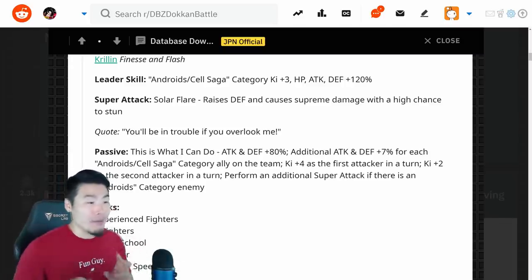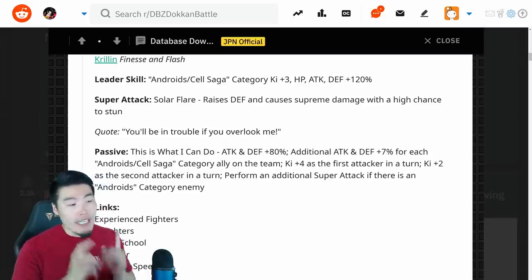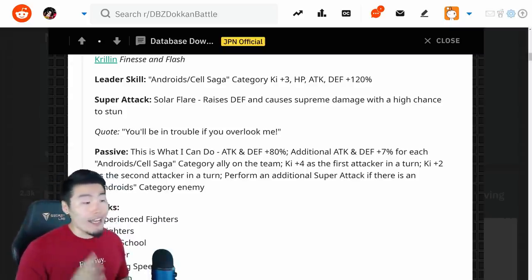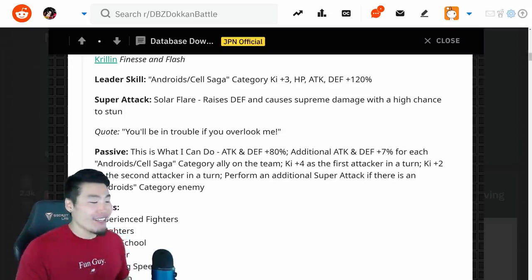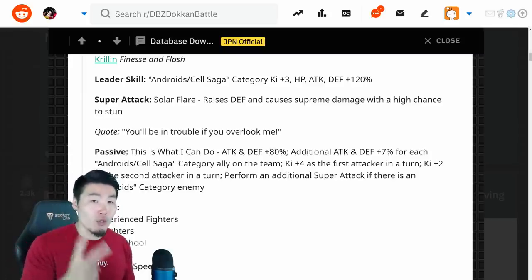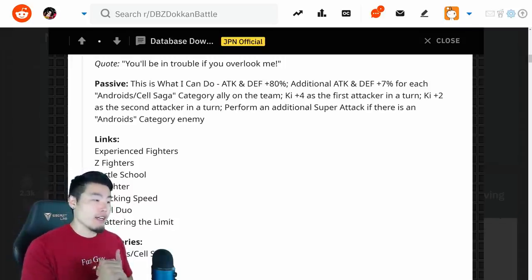His passive is Attack and Defense plus 80%, additional Attack and Defense plus 7% for each Android/Cell Saga category ally on the team, which can get pretty crazy if you have a full Android Cell Saga team. Ki+4 as the first attacker in a turn and Ki+2 as the second attacker in a turn, and also performs an additional Super Attack if there is an Android's category enemy. So if you're facing an Android's enemy, he is guaranteed two Supers in one turn. His links are Experience Fighters, Z Fighters, Turtle School, Infighter, Shocking Speed, Rival Duel, and Shattering the Limit.